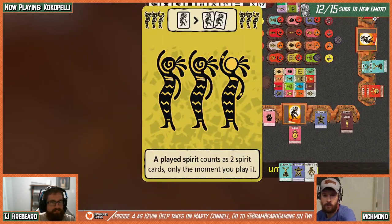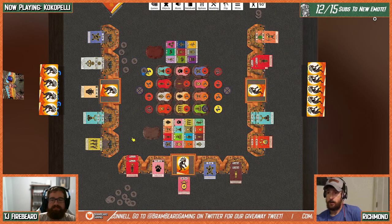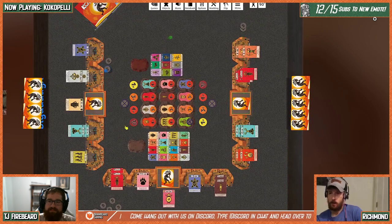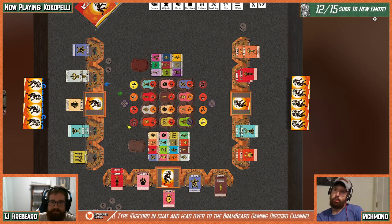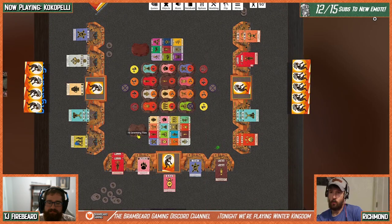Travis plays a card and draws. He's playing this for the second time and really enjoys it — it ticks a lot of boxes for him. The group mentions they had a long discussion afterwards with David from Amber Meeple about what they liked. Richmond asks about the red card and the sun card combining — Travis confirms they combine so you can start ceremonies in any of the four spaces.